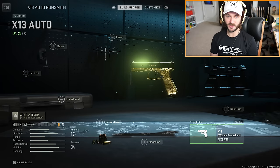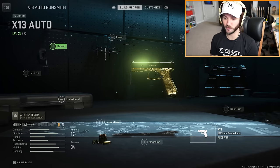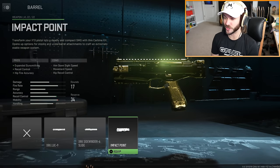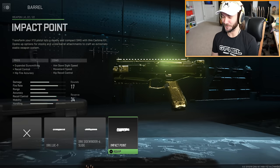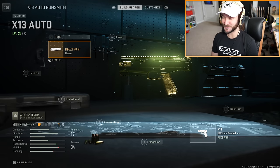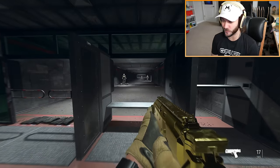As you level this thing up you'll notice there's a barrel attachment that will completely transform this gun into a different one. Scrolling over to the barrel attachments, you'll see one called Impact Point. The description says 'transform your X13 pistol into a deadly and compact SMG with this carbine kit' - opens up options for stocks and under barrel attachments to craft an extremely stable weapon system. We're back at the firing range and it's completely different now.